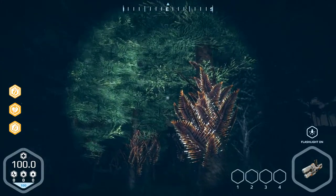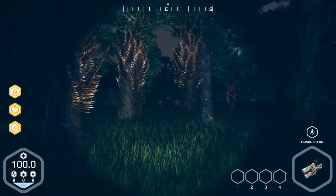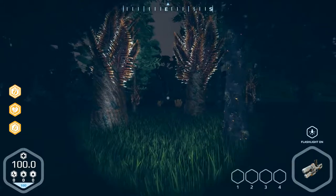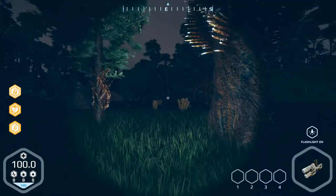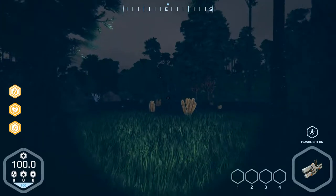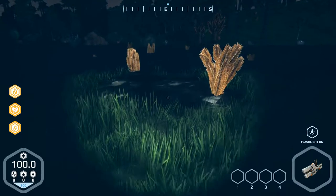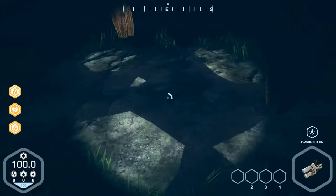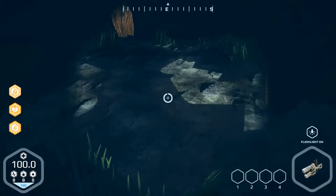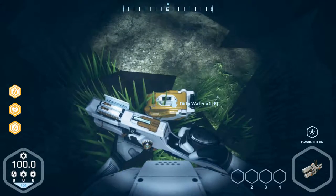Trees, different kinds of trees, and on the right there are some resources, on the left — rocks. And this is water, I think. Yeah! Inventory full. Wow, dirty water.